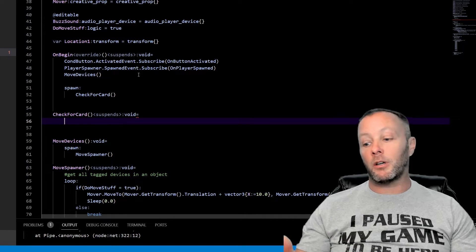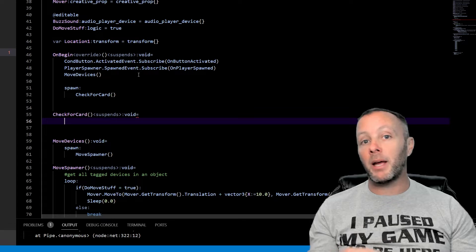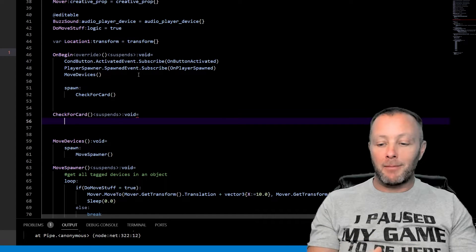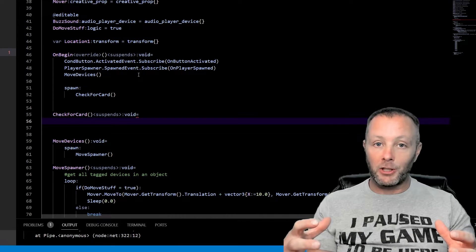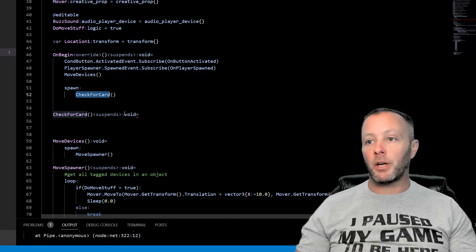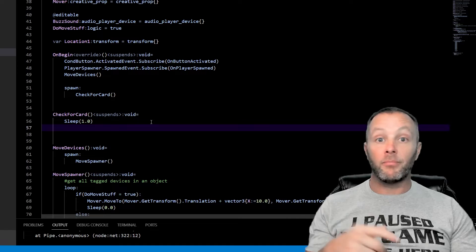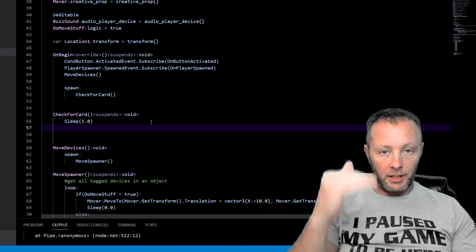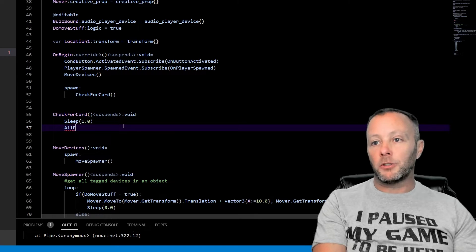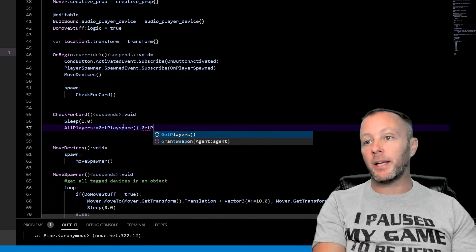You can think of asynchronicity like being a bartender making drinks: you tell someone to bring ice every five minutes, but it doesn't stop you from making drinks — they're doing their thing independently. That's what `spawn` does here. The first thing inside `check_for_card` is `sleep` for one second. After that second passes, we go through the list of players: `all_players : []= GetPlayspace[].GetPlayers()`, which gives us every player in the game.